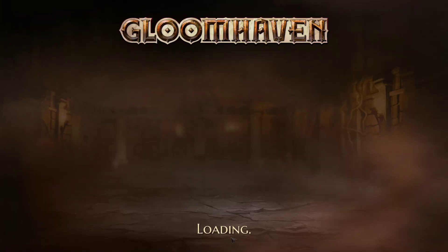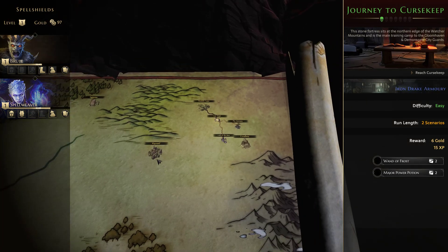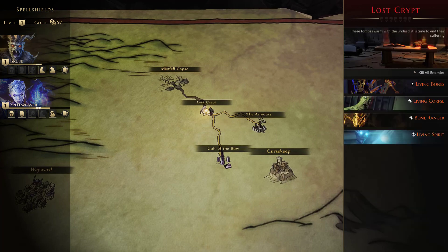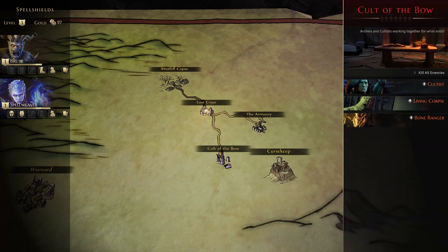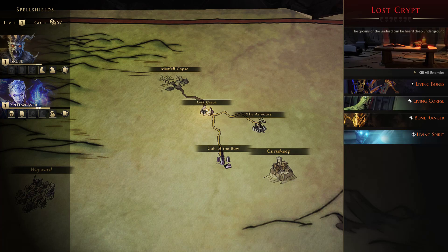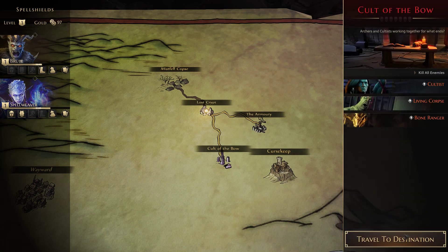I am on an easy difficulty branch. I started here, chose a branch, and I'm now heading to Curse Keep. Even on the way there I have to choose between the Armory and the Cult of the Bow. The Cult of the Bow has cultists, living corpses, and bone rangers; the Armory just has bandit guards and archers. I'll go to the Cult of the Bow to see three different kinds of enemies. The run length is two scenarios, and the reward for reaching Curse Keep includes gold, experience, a wand of frost, and a major power potion.